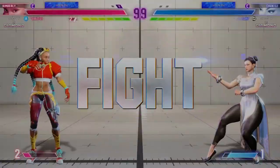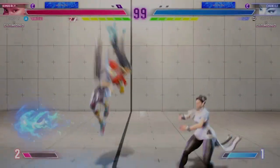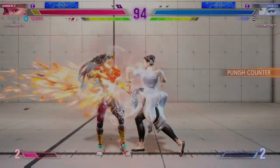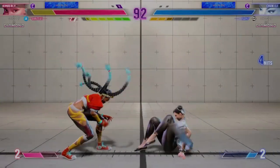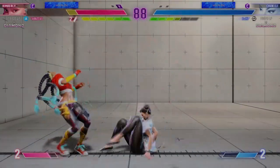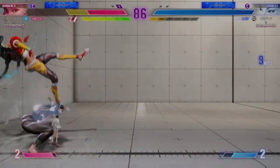Player One will want to keep the ball rolling. Looks like they want to establish a rhythm with their ground game and fireball. Uses the drive rush here to steal their turn. Player Two has a slight life lead that they may sit on. Going in.